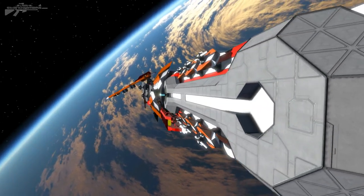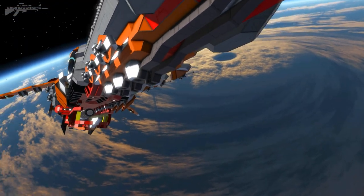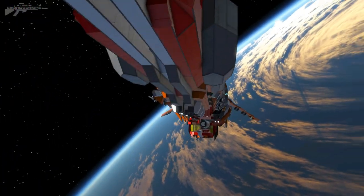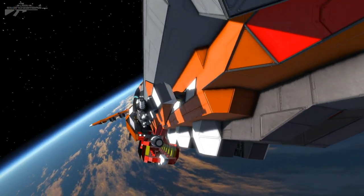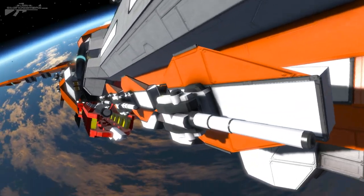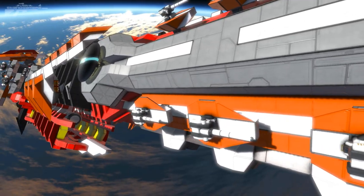Working our way along the side, we've got these rows of three turrets on the top and the bottom, and the same on the underside as well — another three on that side and another three up above, mirrored really nicely. Each one of these has been placed using a hinge block, so in a firefight these can be angled for maximum effective fire on a target to the front.